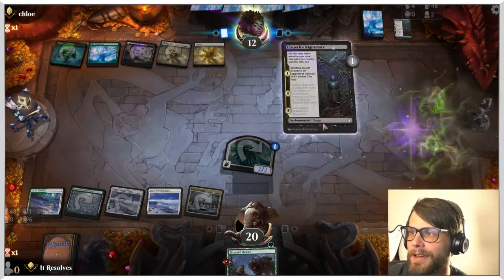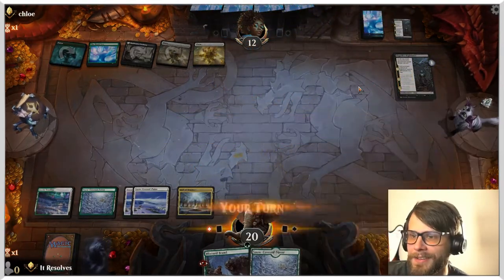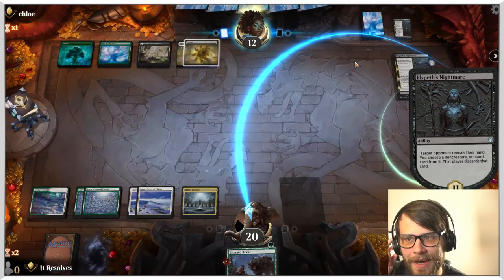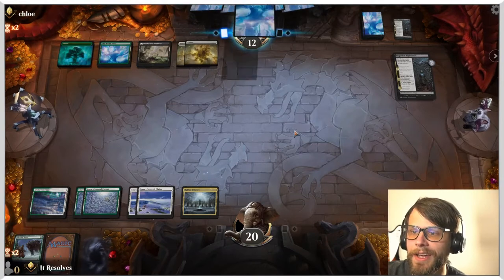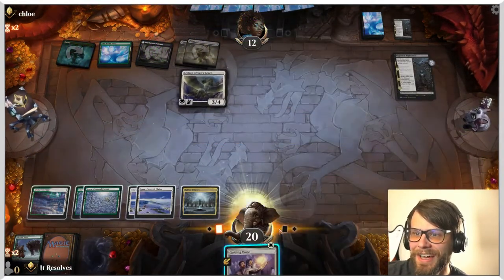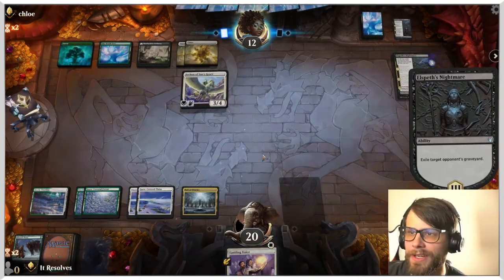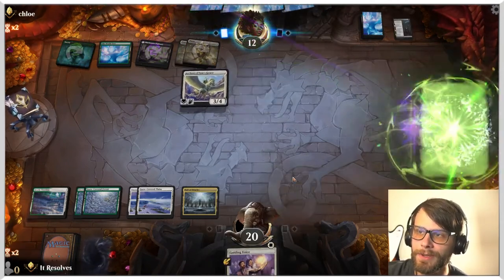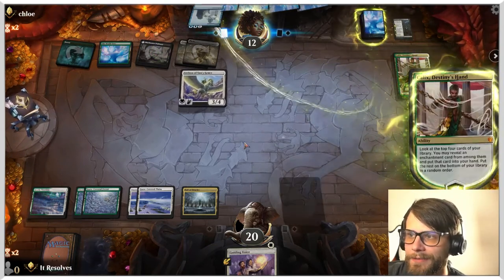They've stripped our entire hand and board, and they have an Archon of Sun's Grace, which is a little scary. I could technically put a counter on the Archon just to learn and then be able to deal with the Archon — that is actually an option. I got a Mirror Made. I guess now is probably a good time to do it — we kind of have to. Let's learn. We don't even have enough mana for that, which is unfortunate.